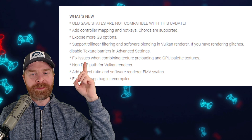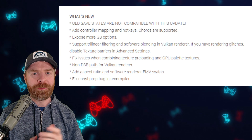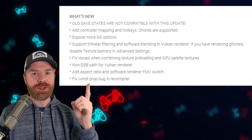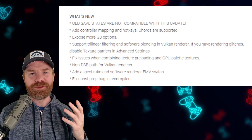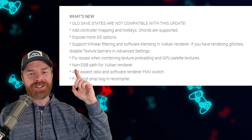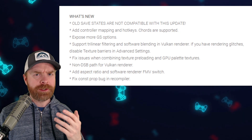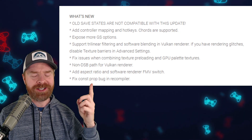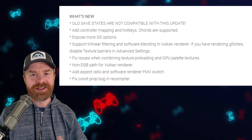They've added controller mapping and hotkeys, and chords are supported. This is huge — if you've got a Bluetooth controller paired to your device, you can now individually configure the buttons on it. They've also exposed more GS options; GS stands for Graphic Synthesizer. There's also support for Trilinear Filtering and Software Blending in the Vulkan renderer — if you're using Vulkan, this is a pretty huge addition. If you have rendering glitches, you can disable texture barriers in advanced settings.